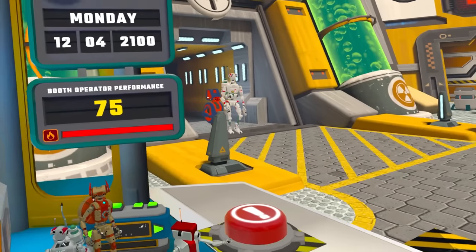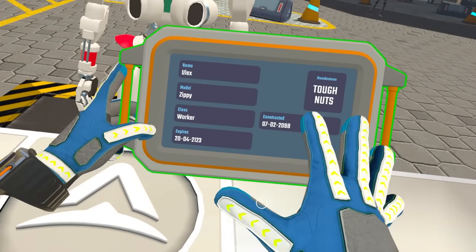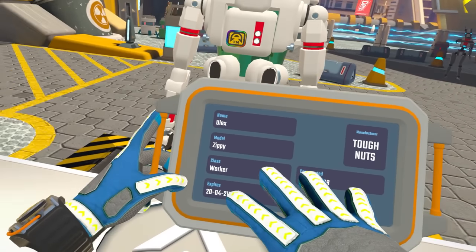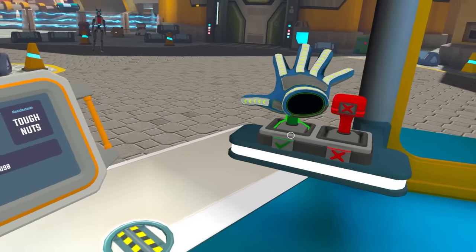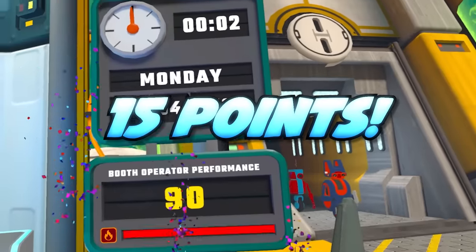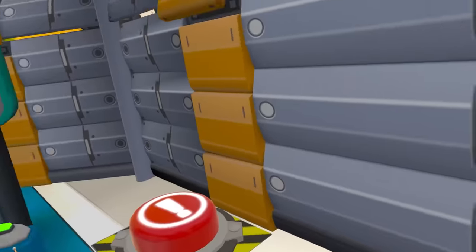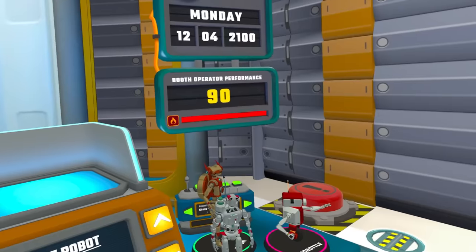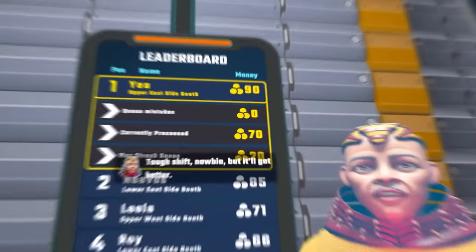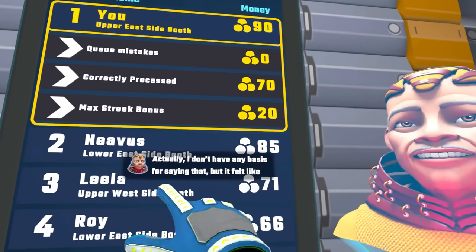21 seconds to process this next guy - this isn't my record at all. He's Tough Nuts, it's in date, he's a worker, he is a Zippy. Let's go - six seconds. I need the points! 15 points. We're closed. How'd we go? 90 - we got 90. Did we win? We win! We beat Nevis by five points.